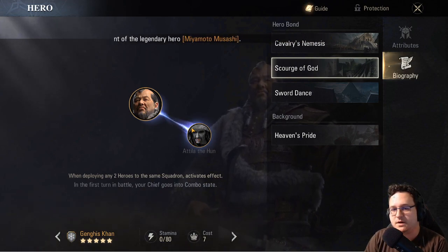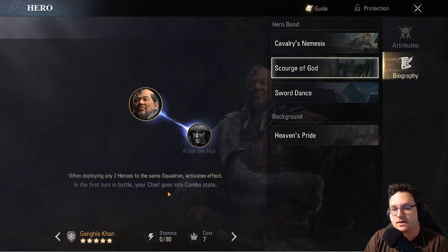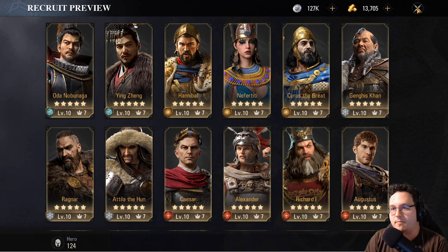For example, this one is super easy to pick up: Attila the Hun and Genghis Khan together. The chief gets combo state, which means they attack twice in the first turn. It's a nice little buff, but nothing to write home about.